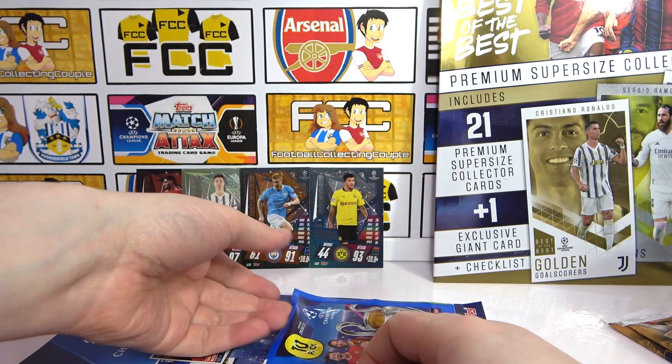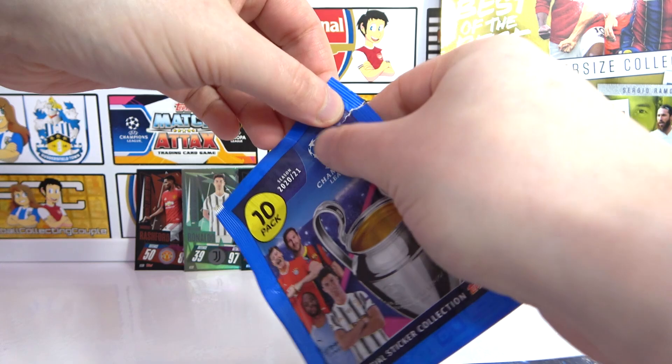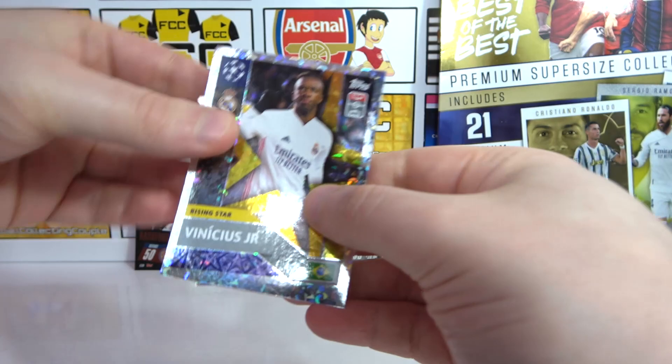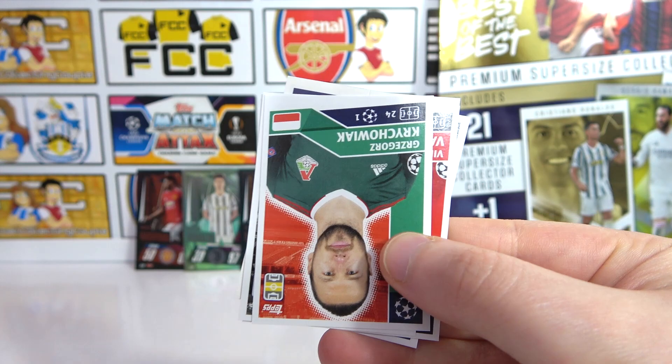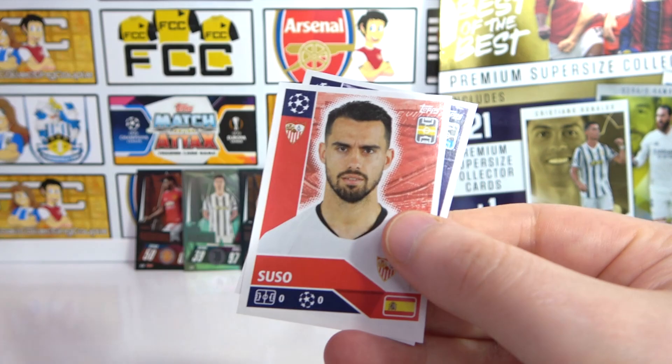It's been decent to us — no limited edition in here, that was in the tin. Cracking into this final sticker pack. Our big sticker is a Vinicius Rising Star, then we've got a Mandanda for our small shiny, then Sarabia, Krakowiak, Jansommer, Van Dijk, Hazard, Vinzonzi, Suso, and Felipe to end. That was pretty decent — I do want to open a few more of those!